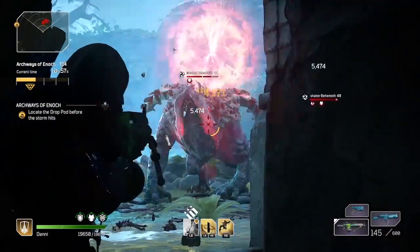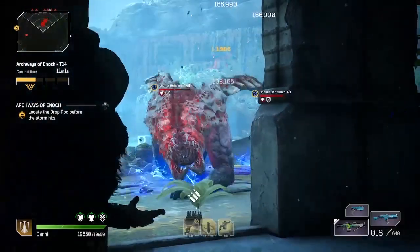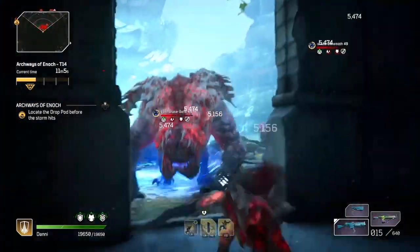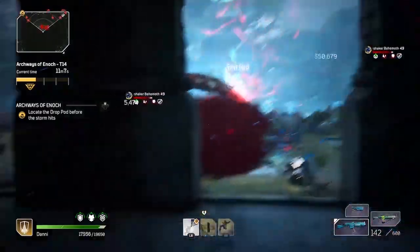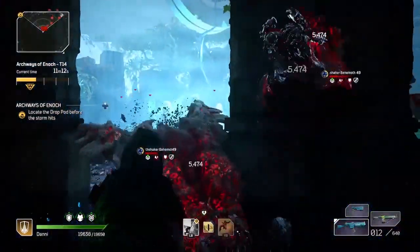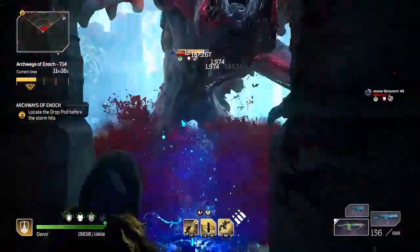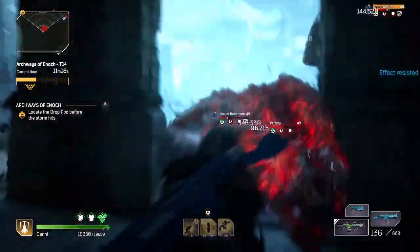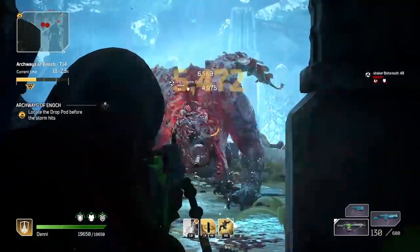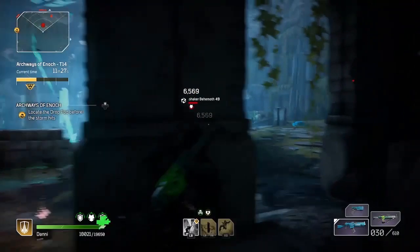What's up Outriders, Amber here. In this video, I'll show you how to clear one of the easiest expeditions even faster by positioning your character in a specific part of the map where the boss can't reach you, but you have a clear line of sight to shoot the boss. This works at even the highest challenge tiers, as you can see in this clip, so it's great to level up your expeditions and also farm for legendary weapons and armor, since expeditions is where you get the best loot in this game.